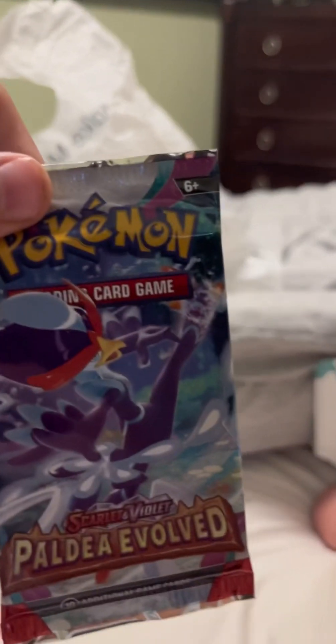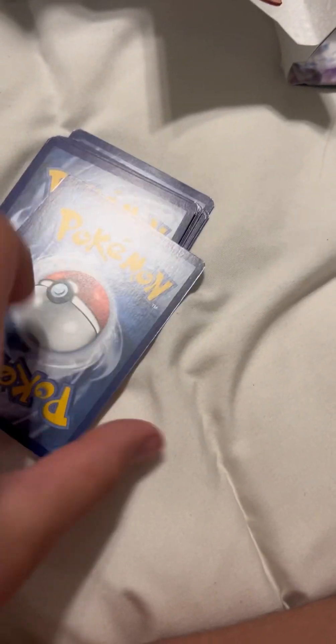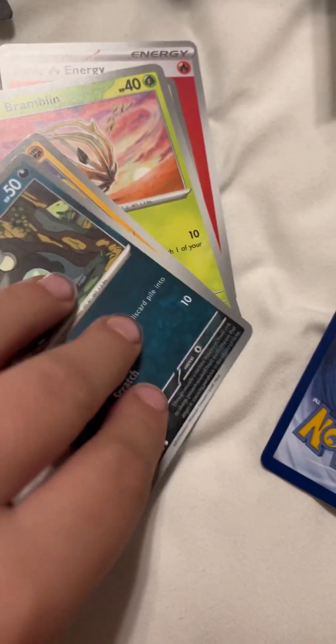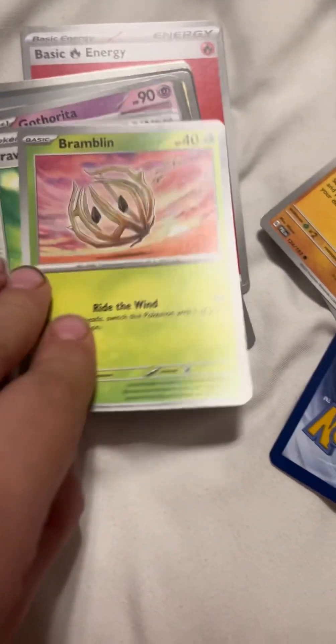Okay, we got our Paldea Evolved pack open - it's kind of hard to open with the camera. I see a weird Tinkatink, hold on. We got a Tinkatink, a Shroodle, a Glimmet, a Glimmet, and a Ramblin.